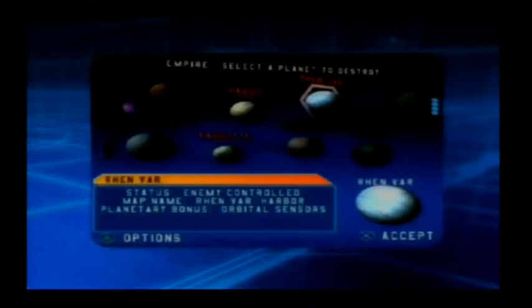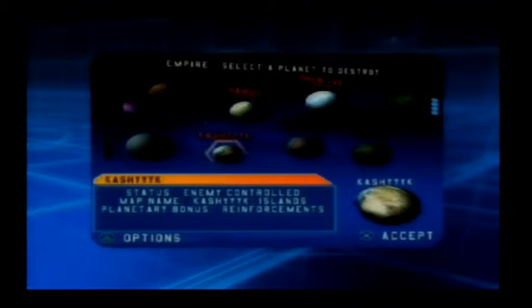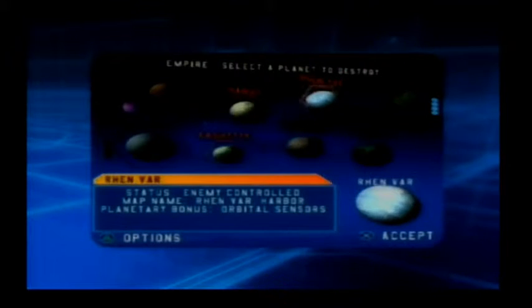After four victories, your faction will be powerful enough to use the special bonus granted by your secret base. Choose a planet to destroy — the Empire can use their secret base to unleash the awesome power of the Death Star and obliterate a rebel planet completely.